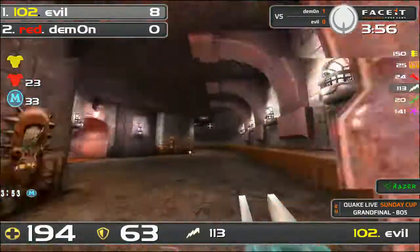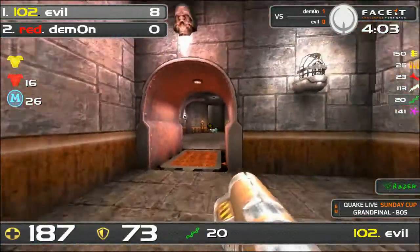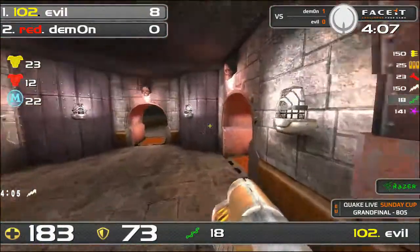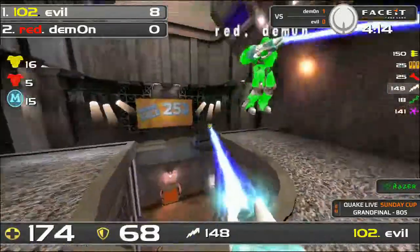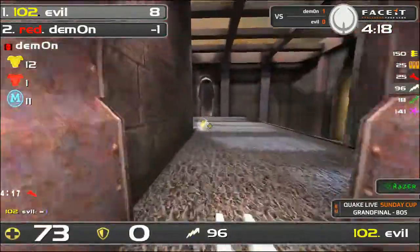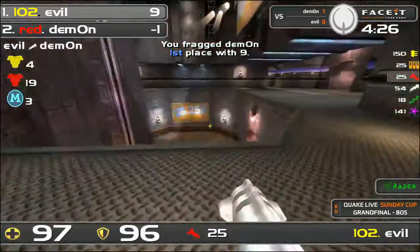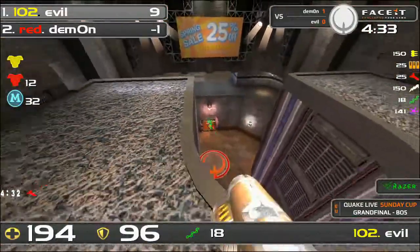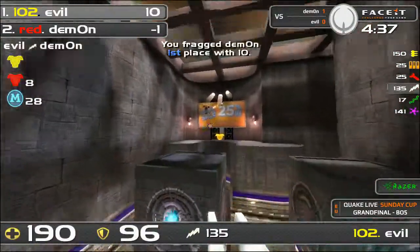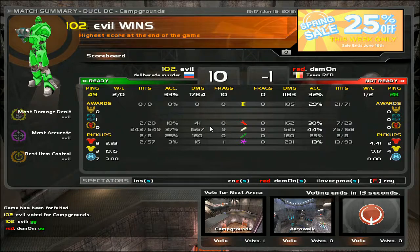Demon steals a red because they spawned simultaneously, but he has no weapons — rocket, lightning gun, and railgun are so far apart on this map. The engagement goes badly: Demon is nine to minus one and pulling out the gauntlet. His head seems a bit out of the game due to the earlier drama. Quick forfeit from Demon — we won't even reach the five-minute mark. Map 2 goes to Evil; we move to Map 3. Technically it's now a best of three.